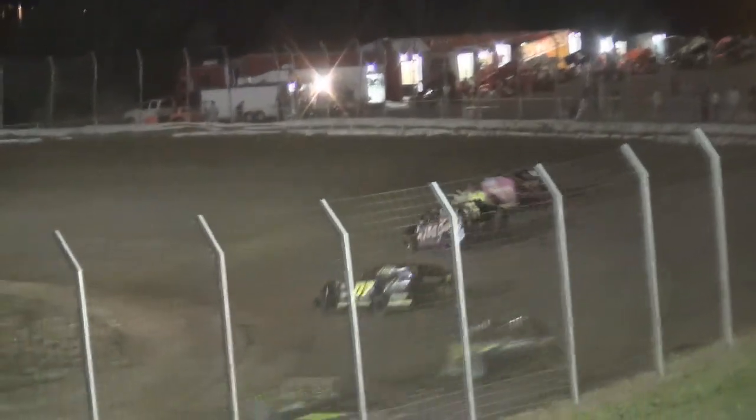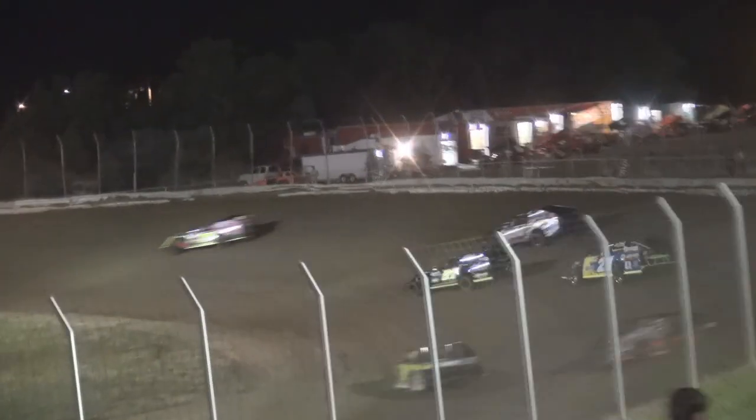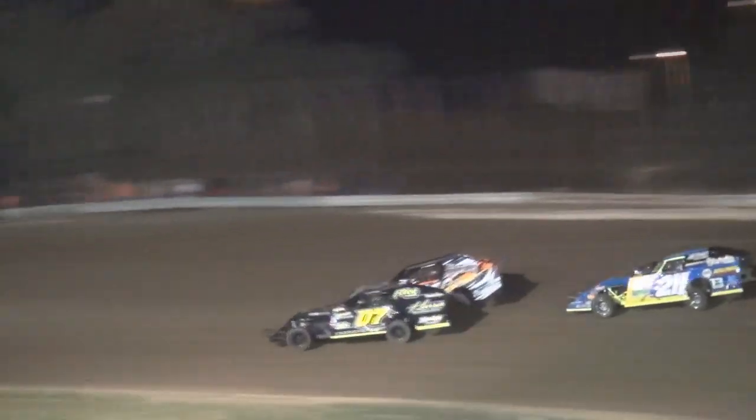Great move by the 14 of Bozak off turn four down to the inside of the 19x. The magic man, Josh Munson, it's Munson at the point, Bozak up to second, Harris third, Strong fourth, and the 211 of Tim Eden rounding out the top five. Shadran Turner on the outside looking in. Doug Keller making a move off turn four — getting past two cars with one move, putting car number seven up to position seven. Everybody's still chasing the 19 of the magic man Josh Munson. Monty Cook follows through in car number 64k.